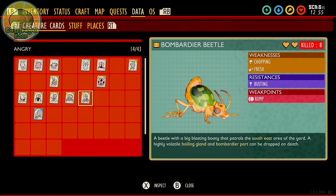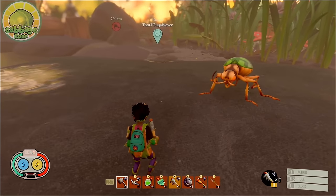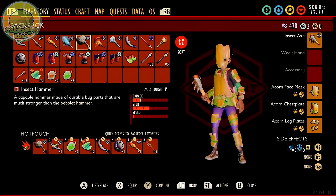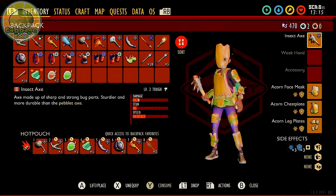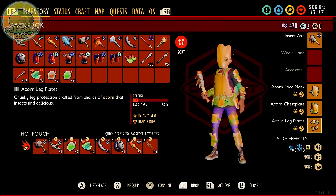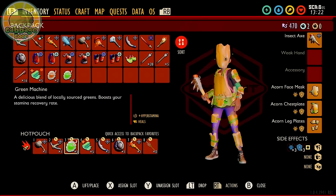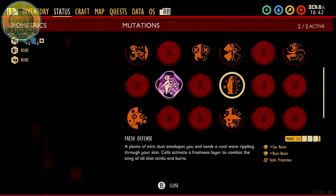Bombardier Beetles are weak to fresh and chopping, and have a weak point on their rump — they resist busting. Bombardiers are easy if you know what you're doing but a nightmare if you're going in blind; many of their attacks cannot be blocked and inflict severe damage if you stay within their acid. Go with heavy armor like acorn or ladybug, or choose to be more nimble with aphid slippers — both methods work. For your weapon, the peblet axe or insect axe are a godsend here. Bring bandages and smoothies. If you have it, turn on the mutation Fresh Defense, as it offers significant protection from acid damage.